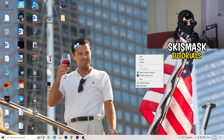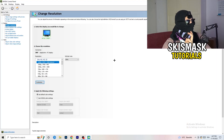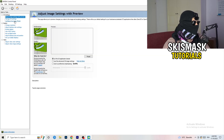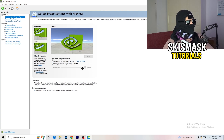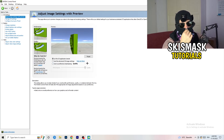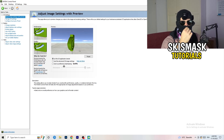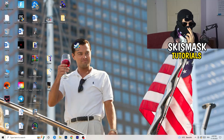Right-click your desktop and open Nvidia Control Panel. Go to 3D Settings on the left-hand side and click 'Adjust image settings with preview.' You'll see a slider — I currently have it set to Quality. To increase performance and reduce FPS drops, drag the slider back toward Performance. Once you're done, close the control panel.